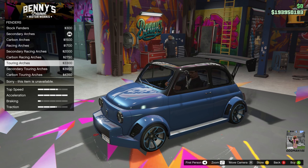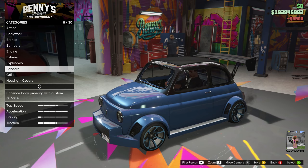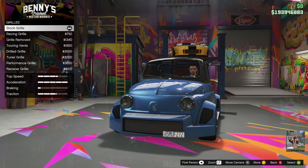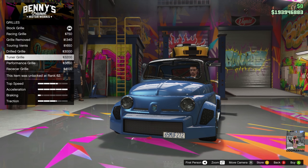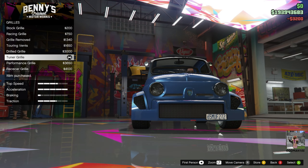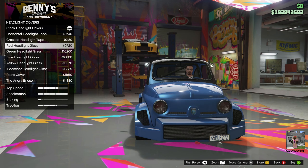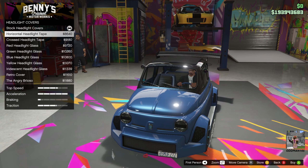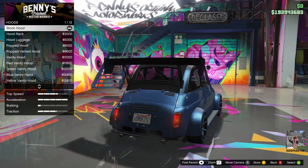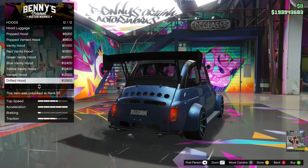Let's do primary on the fenders. The grill — so we've got the stock grill. I want to keep the Grotti badge, so let's see what we've got. Tuner grill, performance grill — now we're getting somewhere. Let's get this one — I want to keep the Grotti badge on it. That's nice, starting to come together. Headlight covers — kind of don't really need these, we'll skip the headlight covers. The hood — stock or hood with a rack. I don't like luggage on my car, so we'll skip that. Let's put the drilled, vented hood on this one. The horn we'll leave standard.